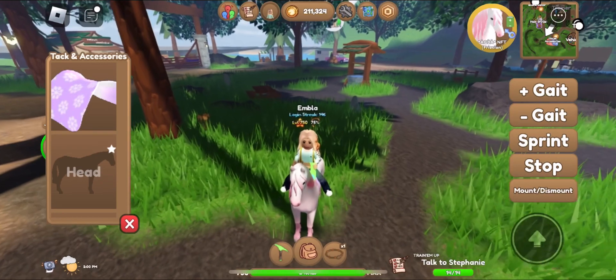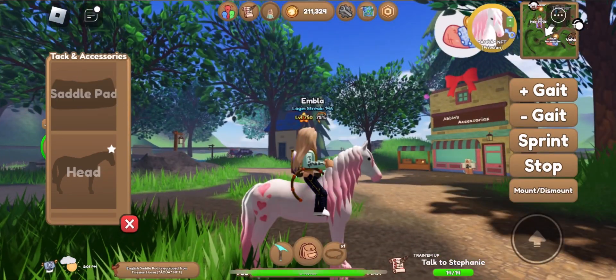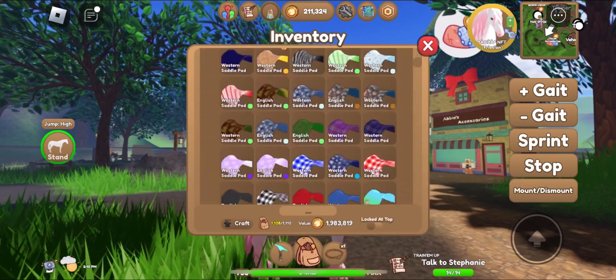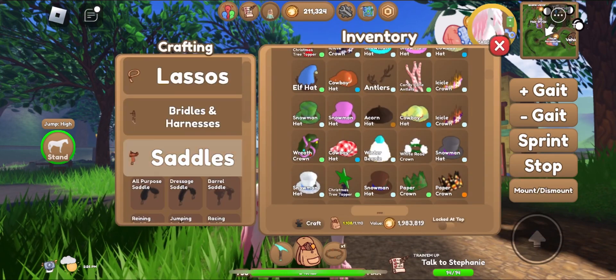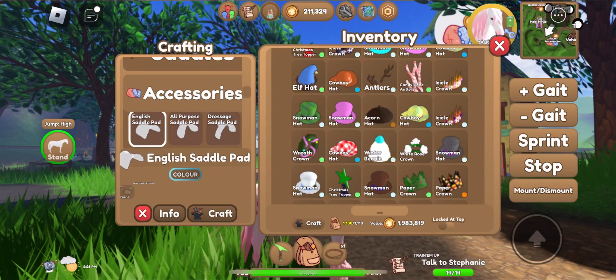It looks like I don't have anything, but this maybe works? Absolutely not. There is only one option left — I need to create a celly pad.